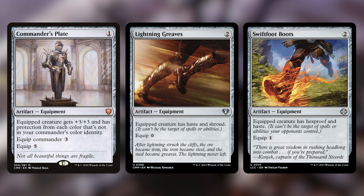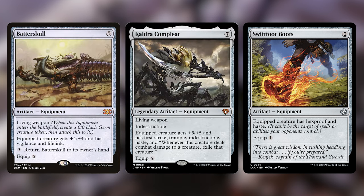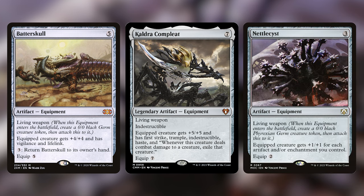The other equipment I'll highlight here are the ones with Living Weapon, which makes a 0/0 germ token and attaches it to the equipment when you cast it. Batterskull, Caudron Complete, and Nettlecyst are the best ones for this. Once Graz is out, that germ is going to turn into a 5/3, and these equipment are going to be ridiculous. Nettlecyst especially feels crazy to play in this deck, pumping up any creature equal to the number of artifacts we control.